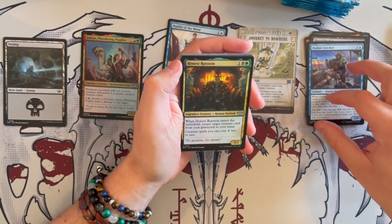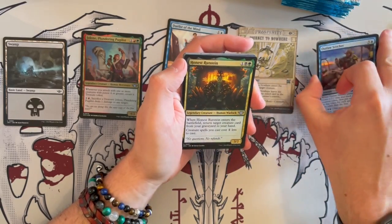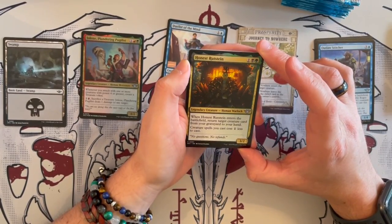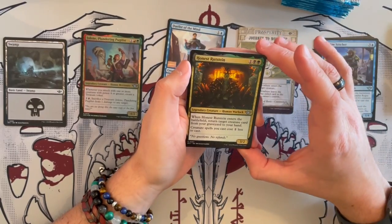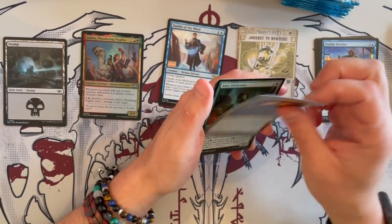Then we have Honest Rutstein — which I think is kind of a lie. It's a 3/2 Human Warlock. When it enters the battlefield, return a target creature card from graveyard to your hand, and creature spells you cast cost one less. Very, very strong overall in limited.